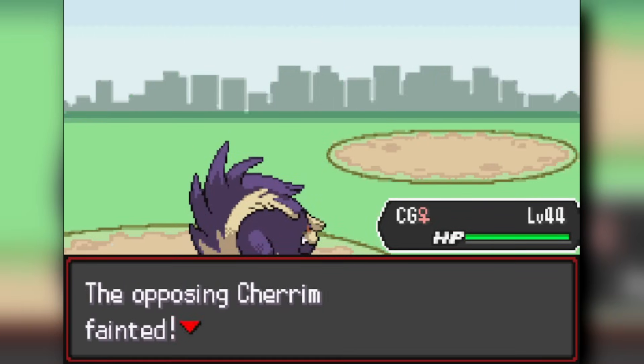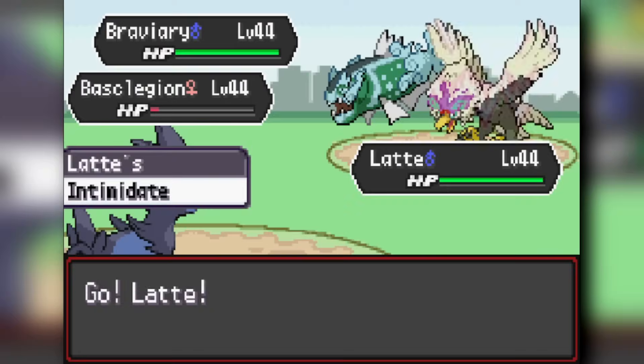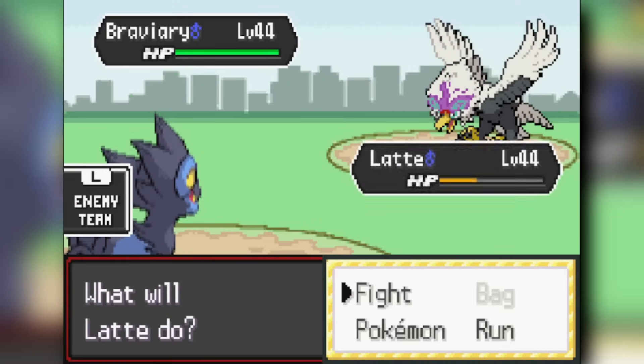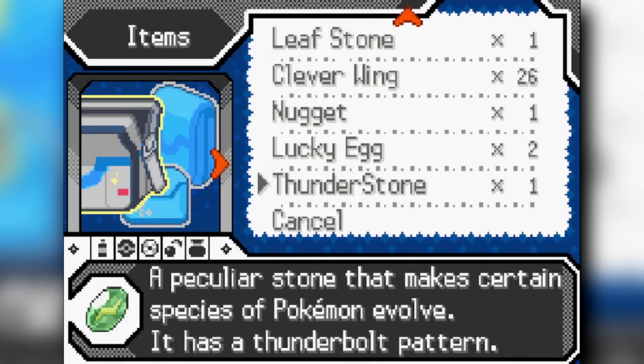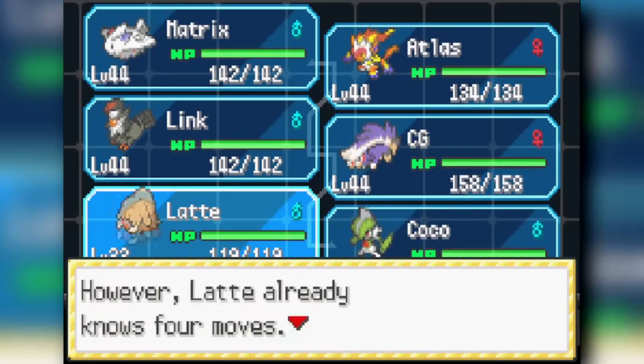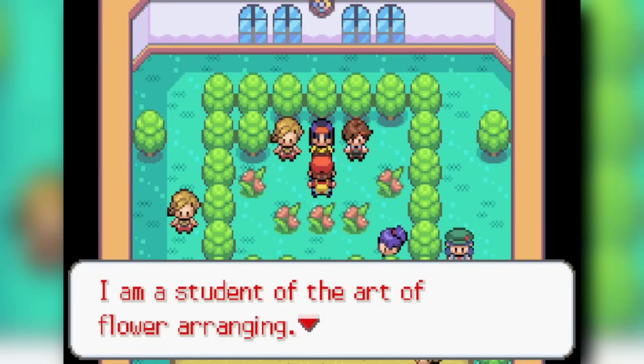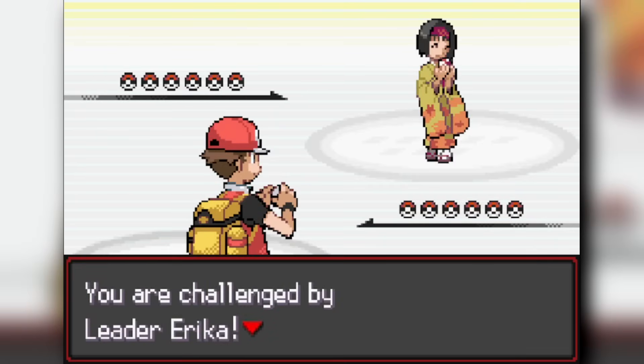From there we make our way through Rock Tunnel — not too difficult. We clear both mini-boss trainers at the route's end, then head into Celadon City to evolve several Pokémon we want on the team. The team is starting to shape up, though there isn't a huge variety in the mix.